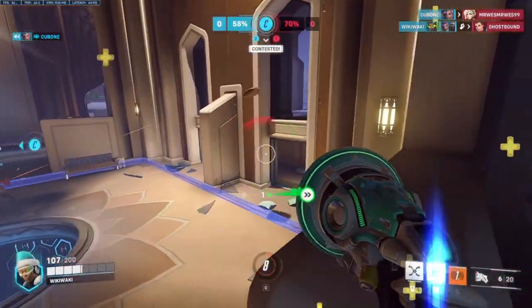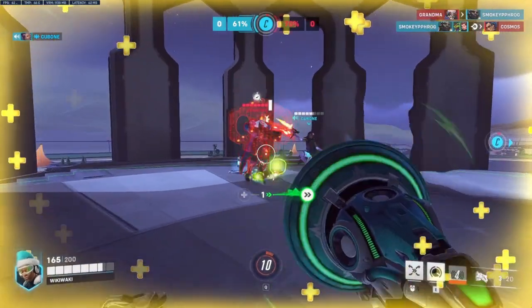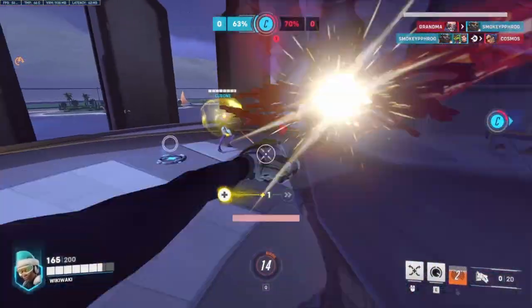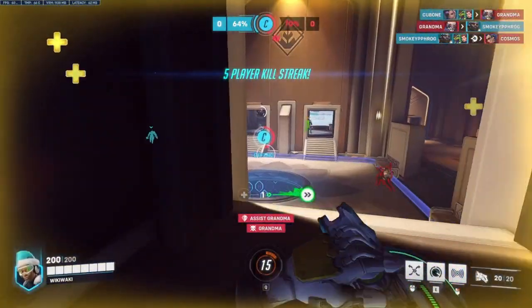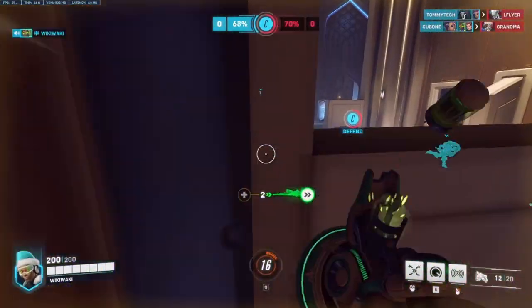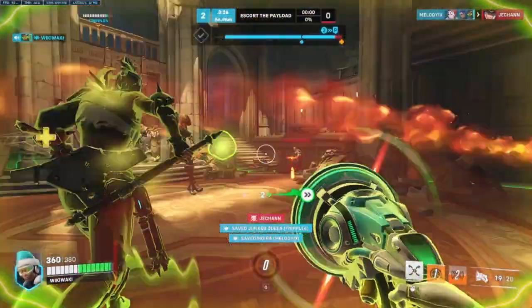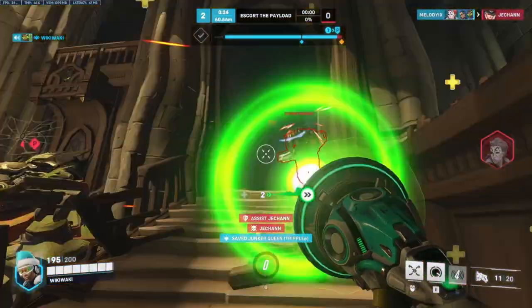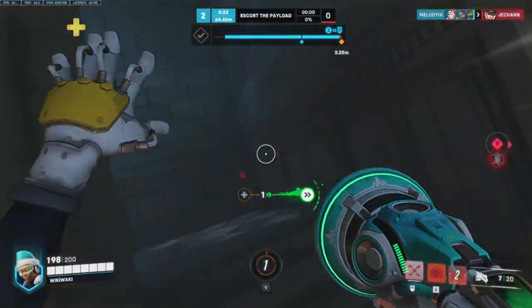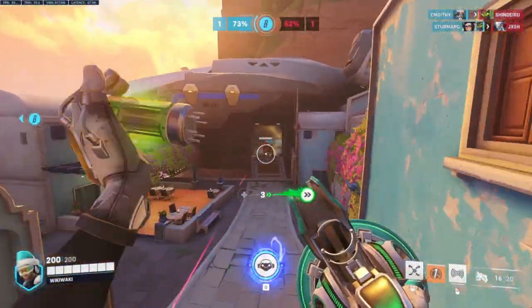Lucio can also go for big plays due to his fast movement, using a boop or altered enemy to displace them, or even wall-riding and diving an isolated weakened target, finishing it off before the team can properly react. Sound Barrier is an incredibly powerful ultimate, allowing you to counter two or more ultimates if used in one fight properly, while also giving you the chance to turn a close fight in your favor by using it as a tempo ult, allowing your team to play more aggressively thanks to the huge overhealth it provides, along with your speed to chase down enemies.